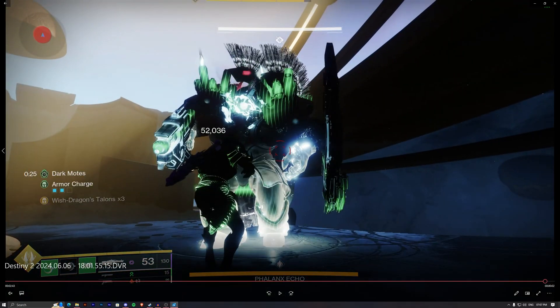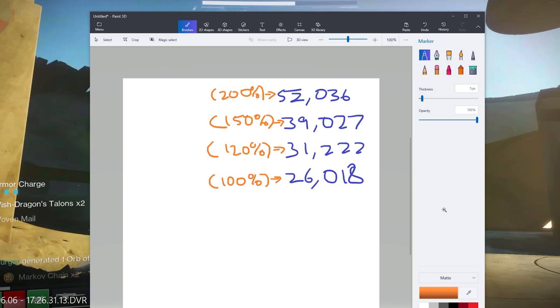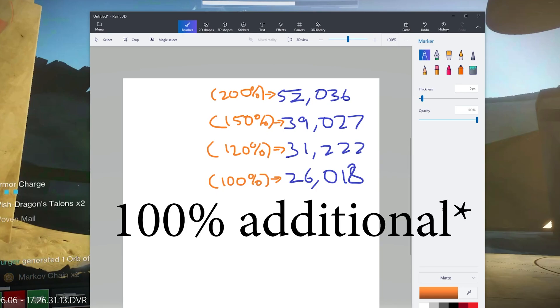With all these things in mind, I did some math on my own — graphic designing is my passion, but I can do good math too. From what I calculated, the first successful strike gives you a 25% damage buff. Two successful strikes gives you a 50% damage buff. And three successful strikes — expending all of your Frenzied Blade melee charges — gives you a 200% damage buff.